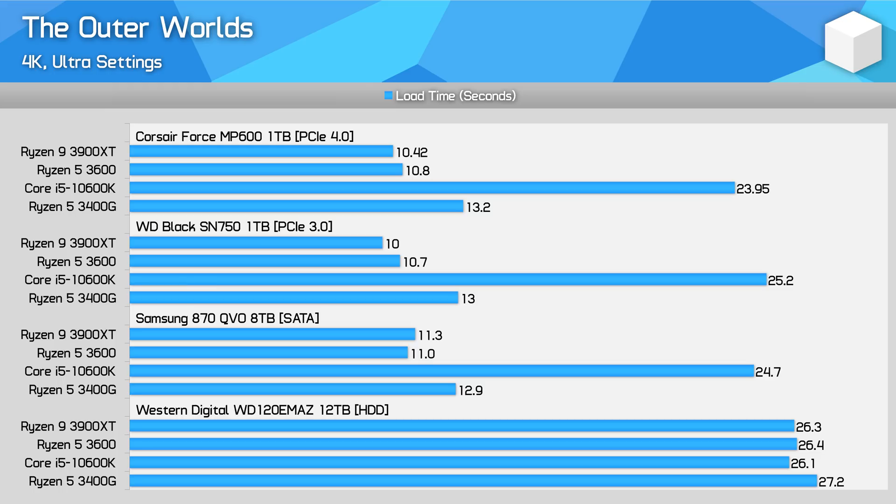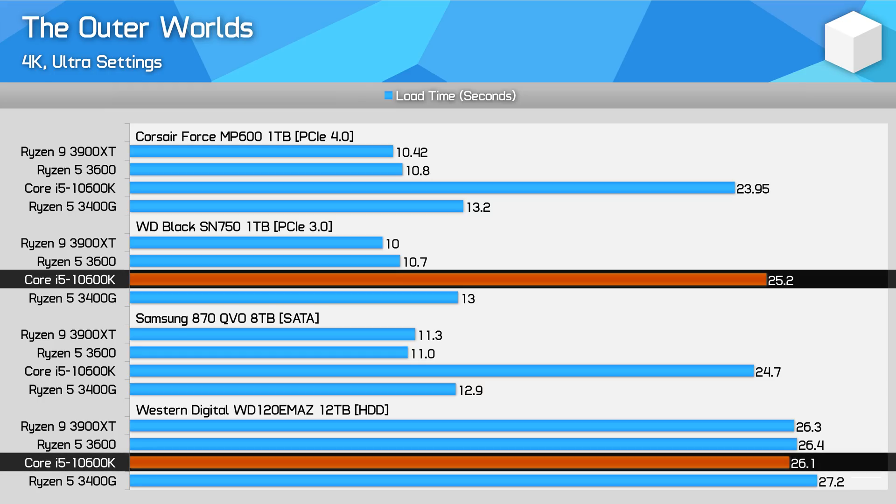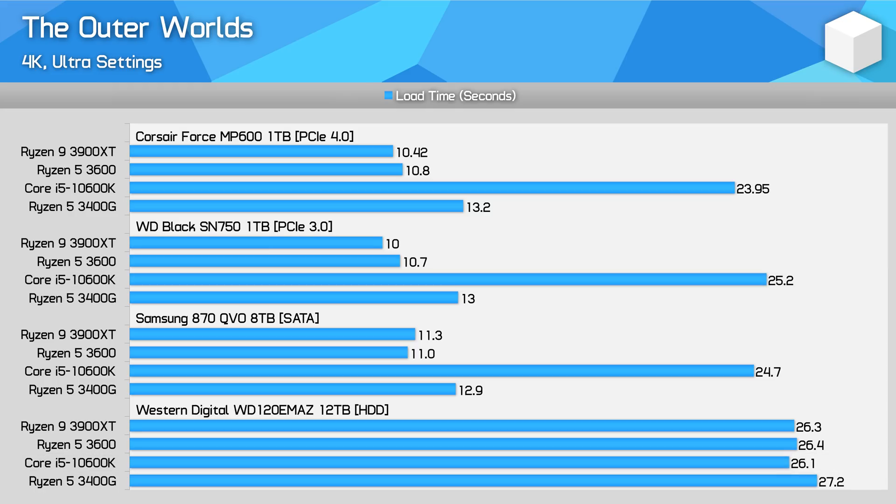The Outer Worlds was an extremely interesting case for AMD versus Intel load times. Performance wasn't too different across Ryzen CPUs — even between the Ryzen 5 3400G and the Ryzen 9 3900XT, with the Zen Plus APU being just a couple of seconds slower. However, loading this game on the Core i5 10600K was significantly slower — in fact it took over twice as long on Intel compared to AMD, with Intel showing no significant gain from loading off an SSD versus a hard drive. Even after a fresh install downloaded from the Epic Games Store the Intel system was still much slower. We know Ryzen tends to be faster core-for-core at decompression, but that doesn't fully explain the discrepancy. I've quadruple-checked the results and it's a bit of an outlier, so let's move on.